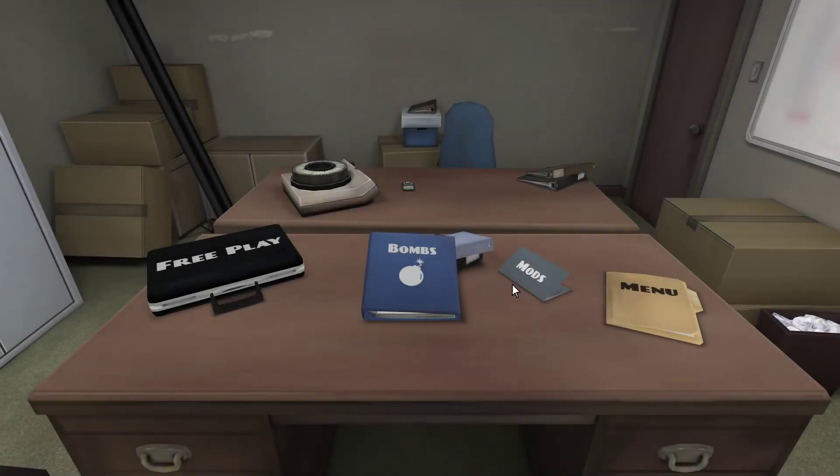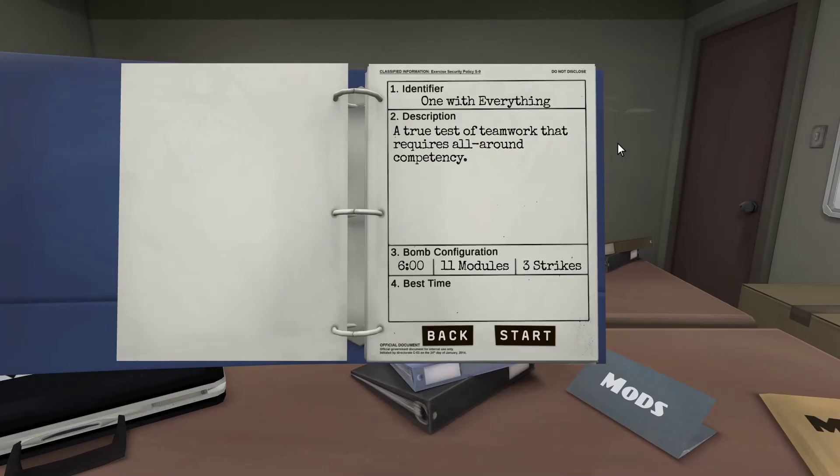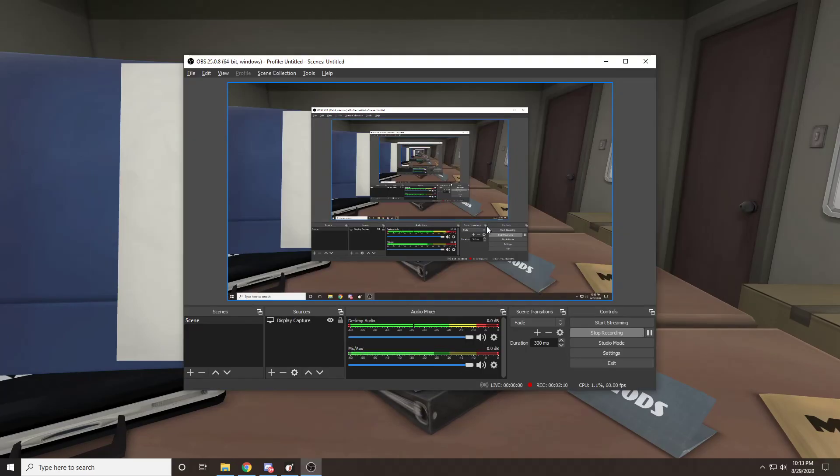Imagine if you get morse code on one of them. We did on the first one — the first one where Zach disconnected. We were basically screwed, because there are times where we can spend like 30 seconds trying to get morse code. The morse code one would be easy if you just knew morse code. Defusing the bomb would be easy if you knew how to defuse a bomb. True, you're not wrong.